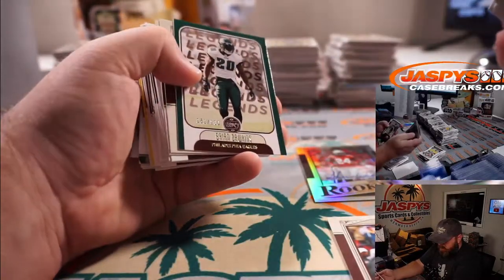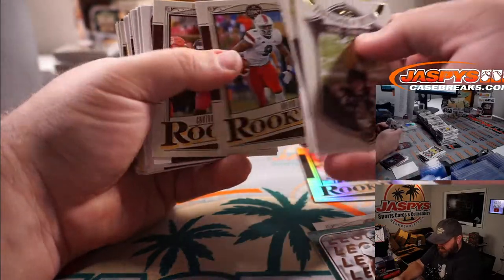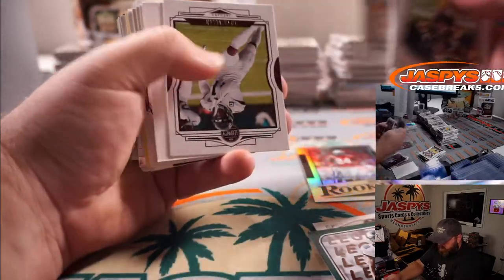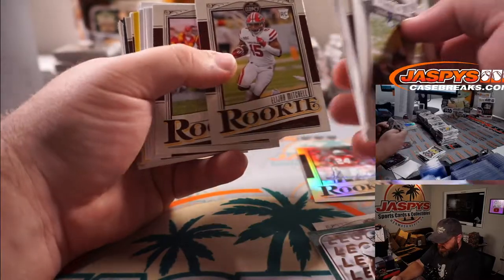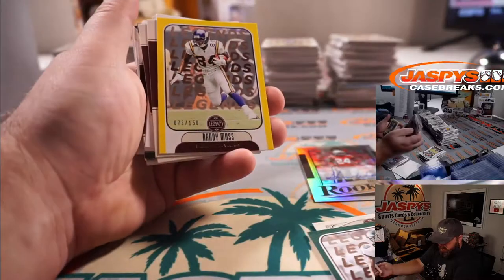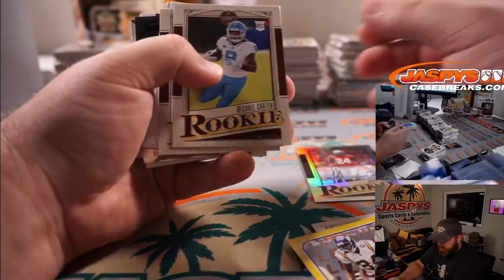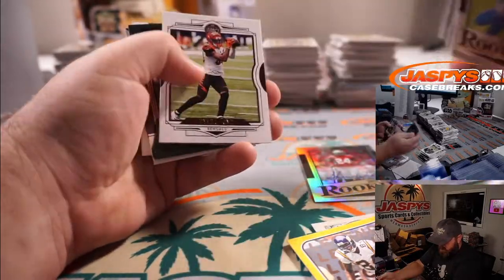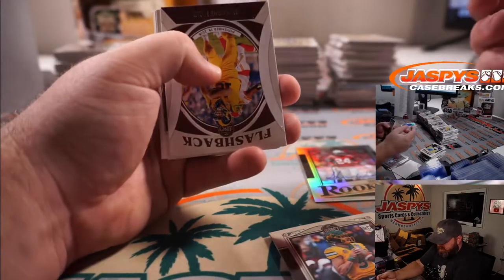We've got Brian Dawkins out of 100 for the Eagles and Michael Estrella. Randy Moss out of 150 for the Vikings and Ryan Redmond. And Trey Lance again for the 49ers, Josh Exline.